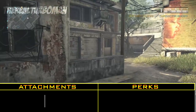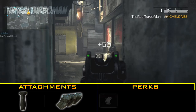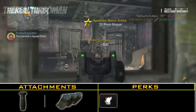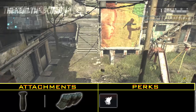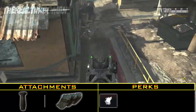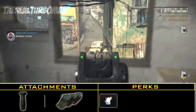For attachments I'm using grip and extended mags. For my starting perks I'm using Stalker, to evade bullets and to strafe front, back, side to side while shooting. Now keep in mind you can't expect to run and gun with this class because we don't have Ready Up until you've unlocked a specialist bonus, but we'll get to that in a bit.